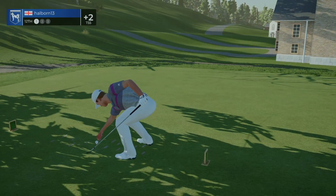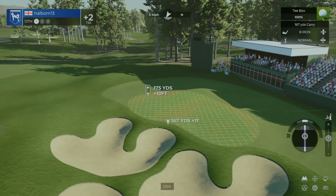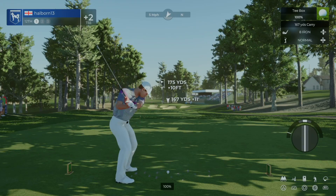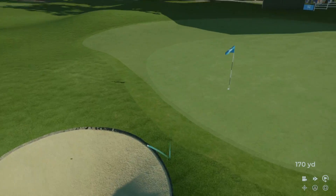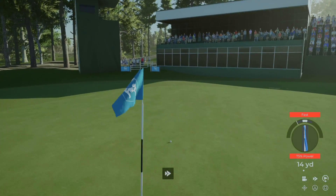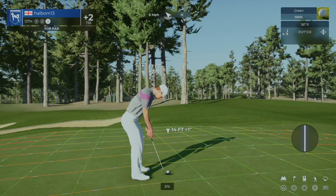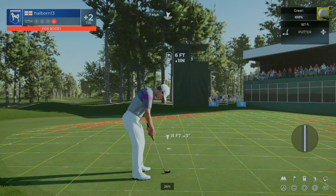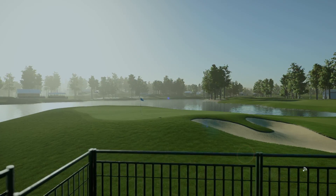Teeing it up now on the 12th. You didn't hit this one, but that's okay. And from the green side bunker. Let's go. This one is for par. Going towards that hole. Just a little too much power. And that putt drops for back-to-back bogeys. And you're three over on your round.